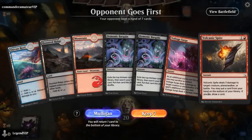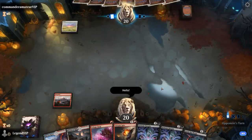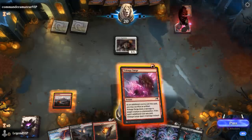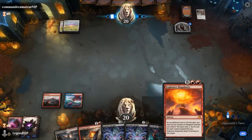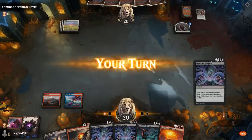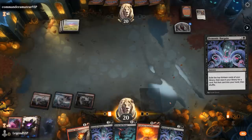We're on the draw with a keepable hand — some early removal and double Bargain to assemble the combo pieces. Opponent has an Inquisitor and we'll take that out. We'll keep up Volcanic Spite. Already have Singularity, so we just need to hit land drops and find Hidetsugu and Kairi. Do we Bargain for a land here, or just get the 5-drop? We just need to hit land drops with the Spite and the remaining Bargains.